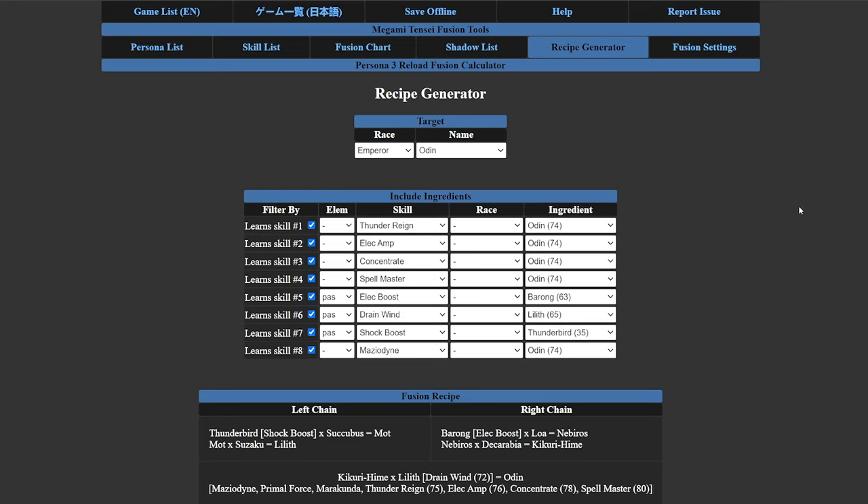You can get rid of Shock Boost for Firm Stance, or swap out Mazeodine instead. The reason I have Mazeodine in this build is purely because Thunder Rain is a single-target ability, and I still need Mazeodine in case I need a multi-target ability. Shock Boost and Mazeodine are the flexible slots — sort them out for whatever you want, but I'm preferring to keep Mazeodine.